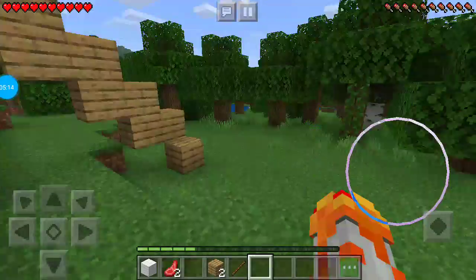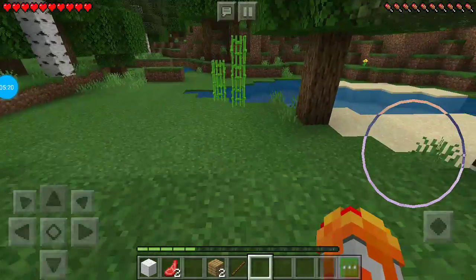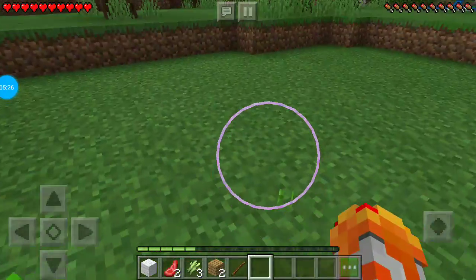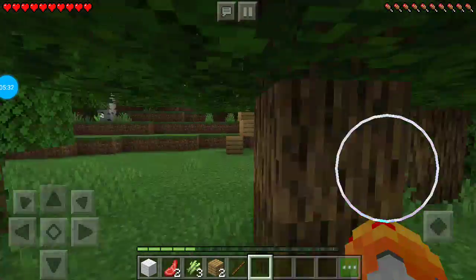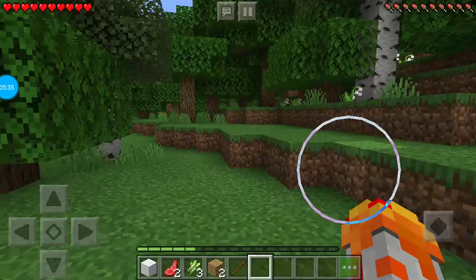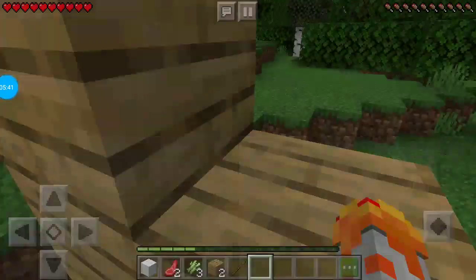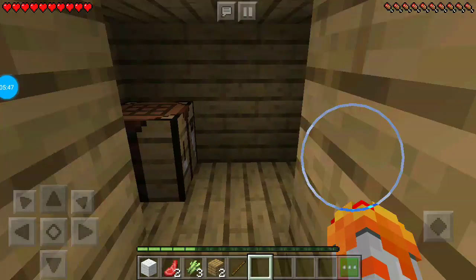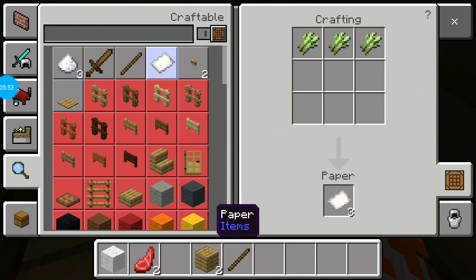Let's see if we can find sheep because I do want to make a bed. Ooh, sugar cane! Maybe we can make a cake, but we need iron to make a bucket to get milk. I got three pieces of sugar cane. Let's go back up to the house and see if we can craft — we can craft a map, paper which makes the map.